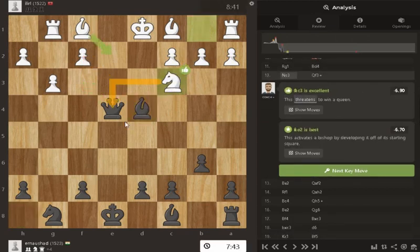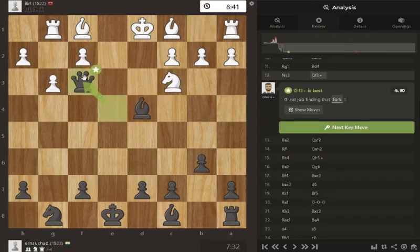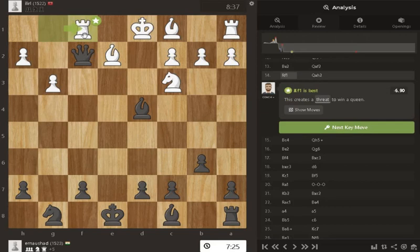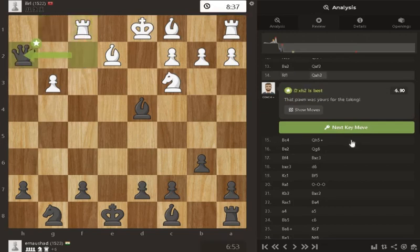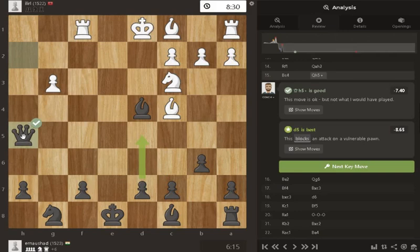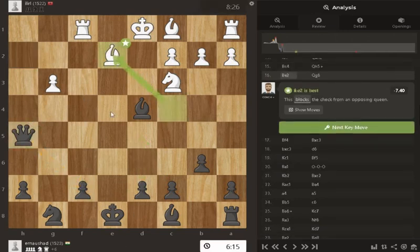Knight attacking the queen, check — the king can go here. Again the queen is threatened, it is saved, and the bishop develops here, it can come here. The check was there and it was saved. For these two pieces I can play it off, so the check was saved.